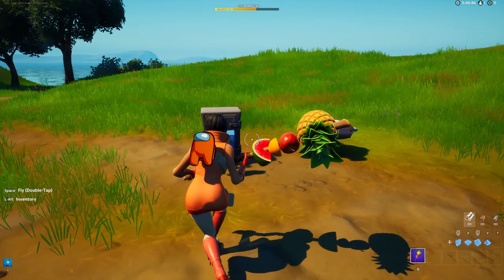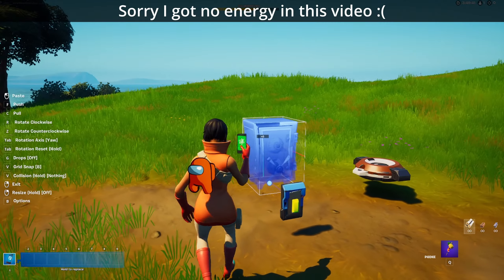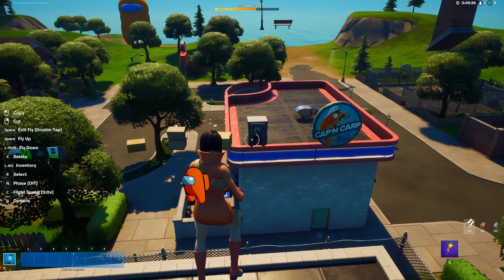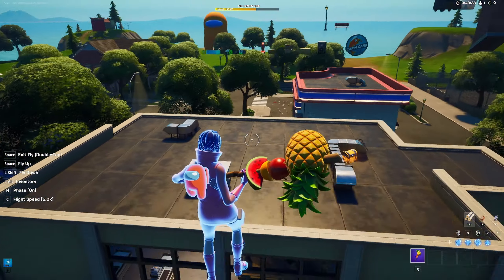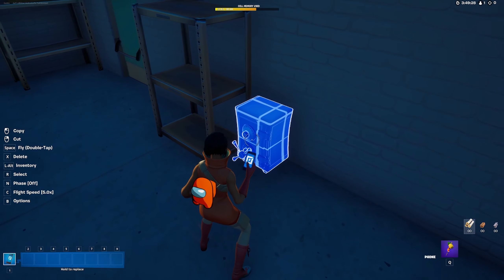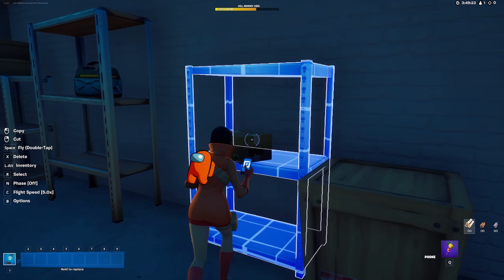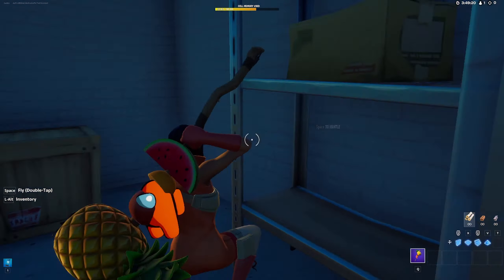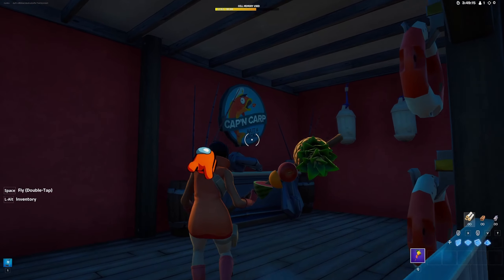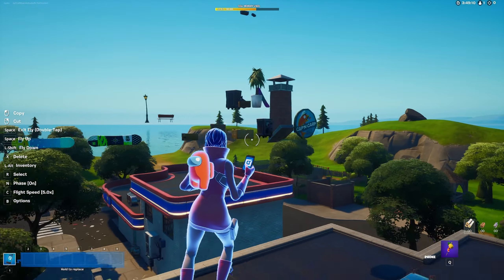I thought I would make a quick video on how to make a searchable safe. In the last video I showed that you can get it from here, but I didn't actually show where it is — it's here. The other props are here and up here. In the last video I forgot to show these.